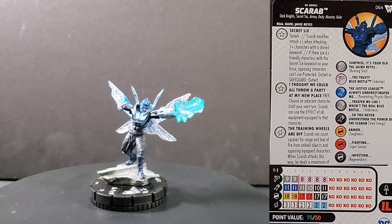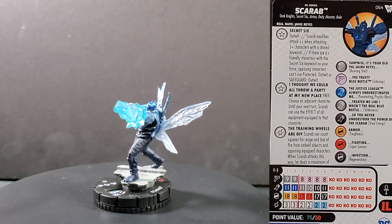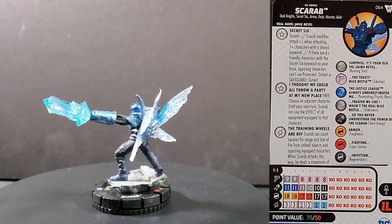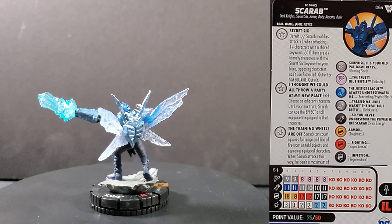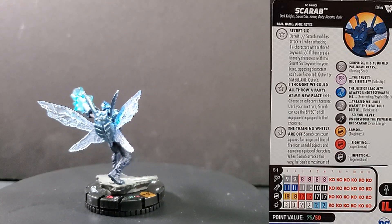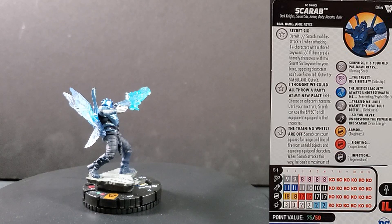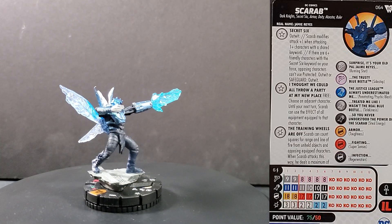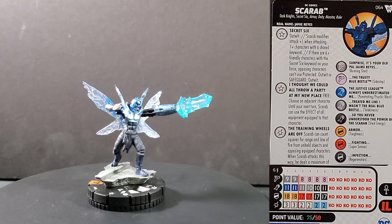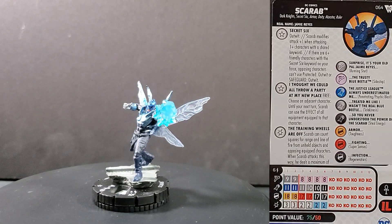And if your opponent is using objects as well, you can attack through them — you can draw his Outwit lines of fire and range from there. Just a really solid ability. He's got two different point lines: 75 points and 50 points. He's got the Mystics and Injustice League team abilities, six range single target. At 75 points: nine movement with Running Shot, 11 attack Psychic Blast, 18 defense Toughness, three damage with that special. At 50 points: eight movement Sidestep, 11 attack Telekinesis, 17 defense Super Senses, two damage with that special. I like the 50-point line — just run him as a secondary attacker to harass your opponent and ping support characters from across the board. Definitely one of the best figures in this set.